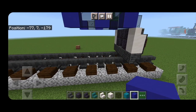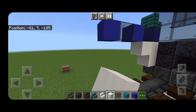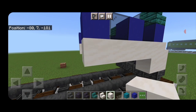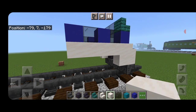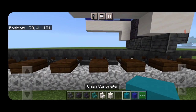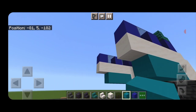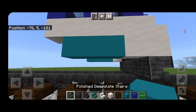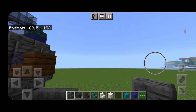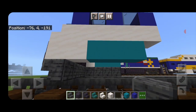Underneath on the front, put a column of two smooth quartz on each side, then bring smooth quartz down right under the windows on each side. Under that we're going to switch to cyan concrete — three cyan concrete coming back on the bottom, both sides. Then under that, a row of outward facing upside down polished deepslate stairs on each side.